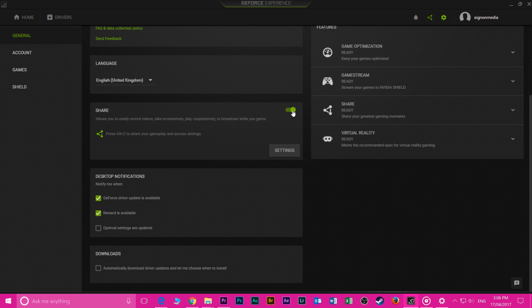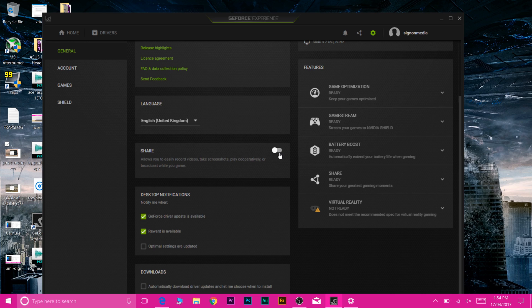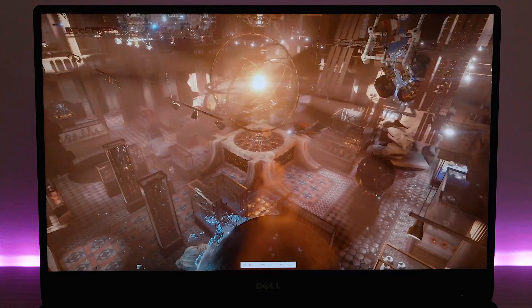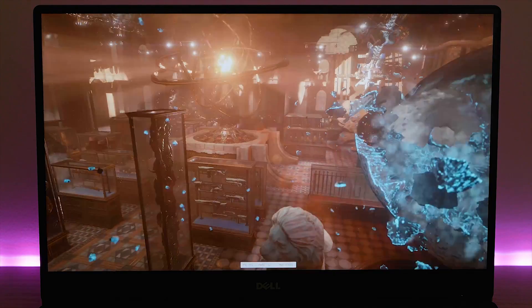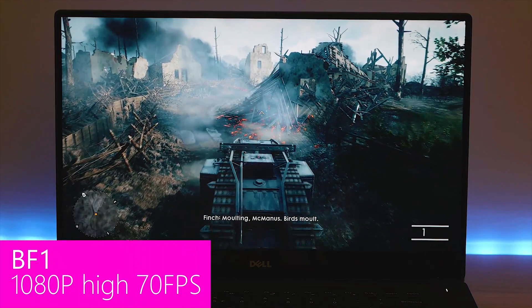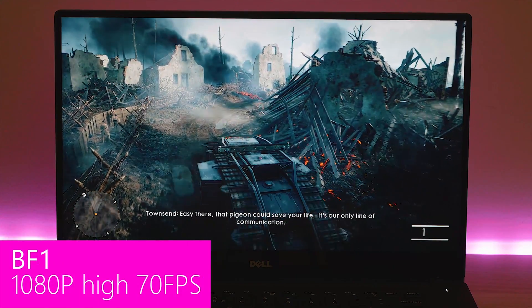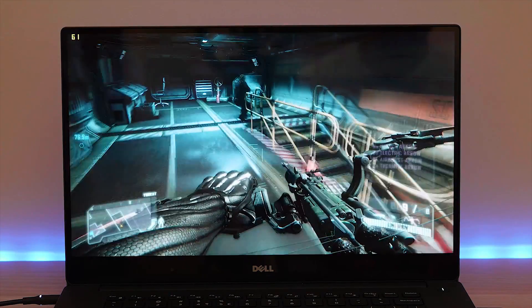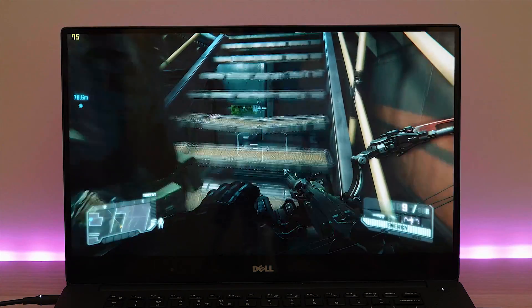I saw Linus's review of the XPS 15 and the gaming benchmarks didn't seem right — DSX was showing like 30 frames per second at high settings, but I was getting over 40. The reason is just this one button. When you turn the Share feature on, I was benchmarking Battlefield 1 at 50 fps. I turn that switch off and I get 70 fps in Battlefield 1 — no joke, legit. On a desktop it might not make much difference, but on a laptop with limited resources it makes a huge difference.